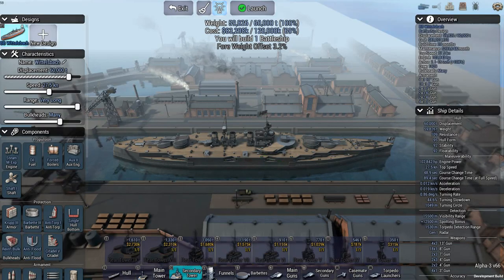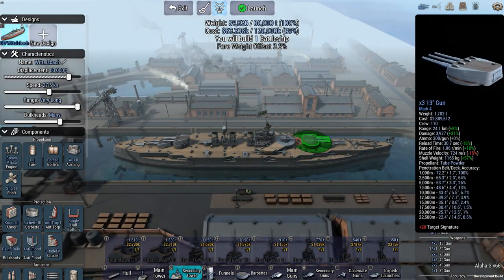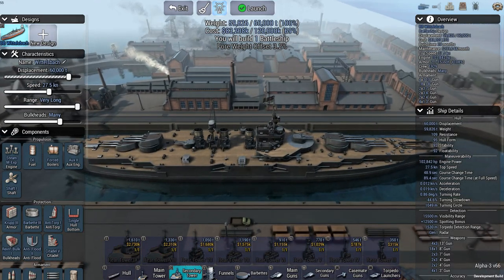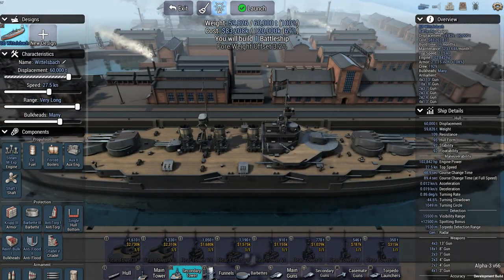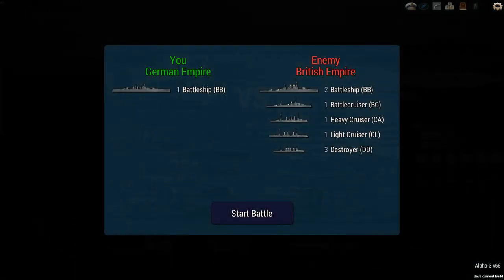Welcome to Ultimate Admiral Dreadnoughts. We are playing with a hell of a ship here, trying to use the Mark IV gun — it's a massive gun. We're going to be taking on an entire enemy fleet. I believe it's a British fleet, and I'm just hoping that this one ship will be able to take the enemy out. Let's jump in and hope that just this build alone is sufficient to destroy 70% of the enemy fleet. That's the goal here.